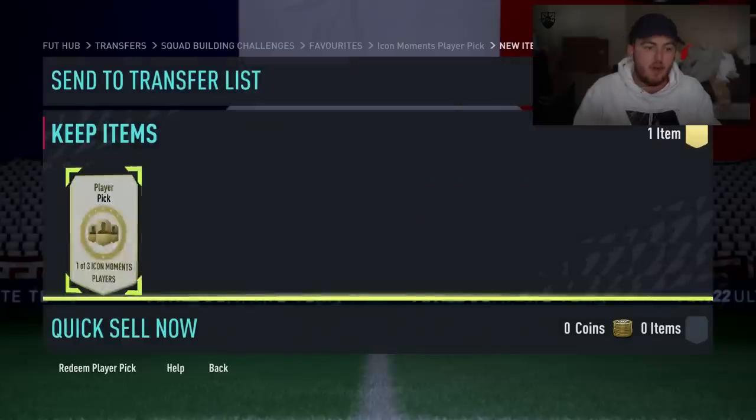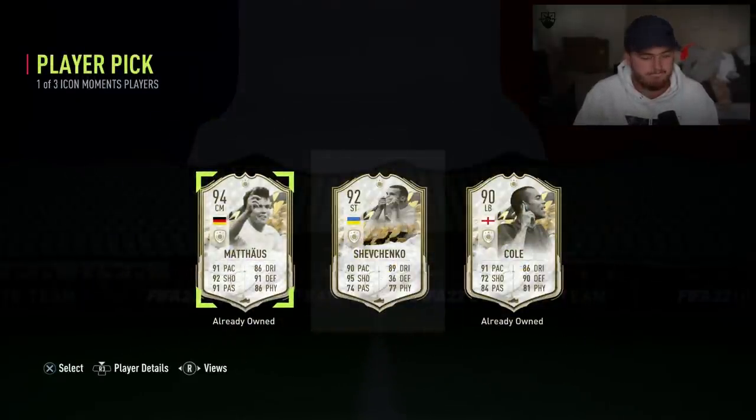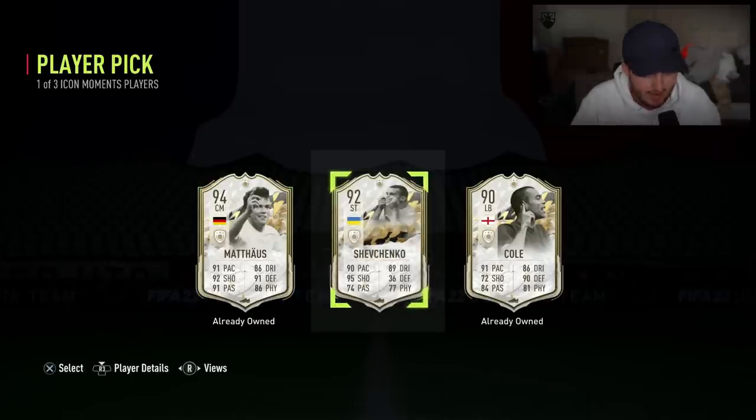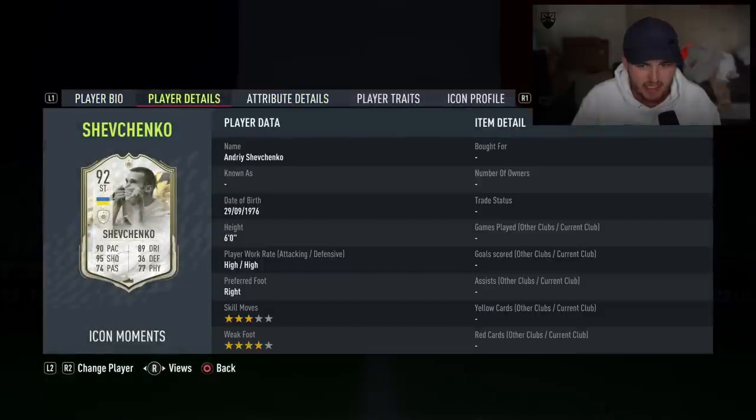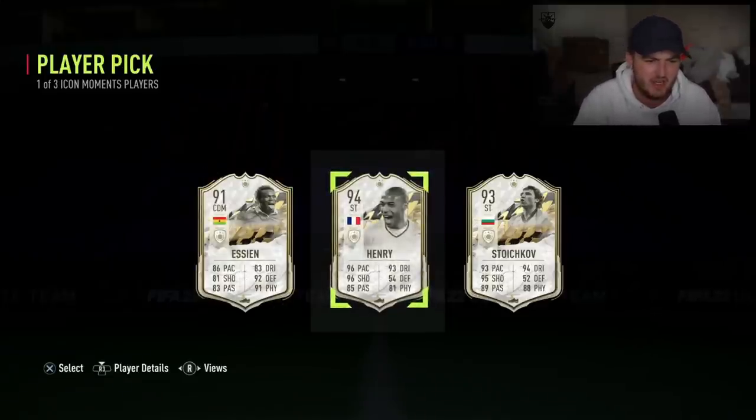Icon Moments player pick - we're opening it normally and we're going to see what we get. There's really only one choice there, and that choice is Shevchenko. Well then - that's rather unlucky. We go again next week. Oh, Henry. Henry's not bad. Stoichkov, Essien - Essien's not bad actually. I've never really looked at Essien's stats this year. I think he had a bit of a pace boost from last year. But Henry's probably the pick there, definitely the pick, in my opinion.